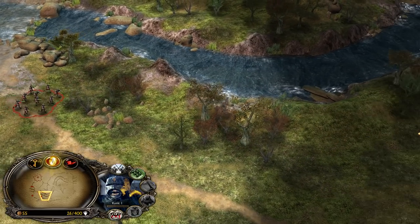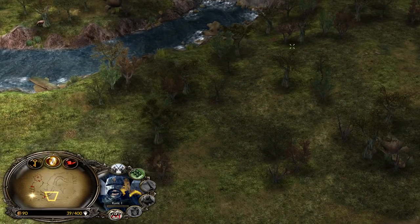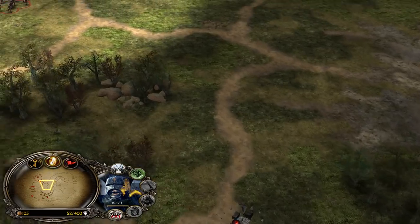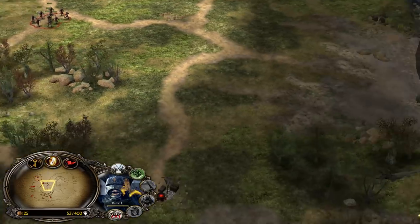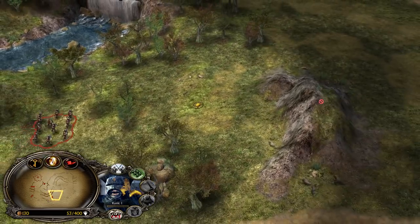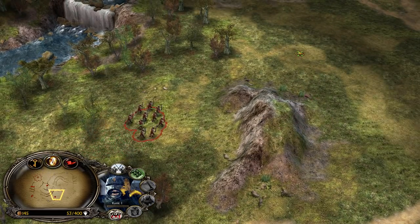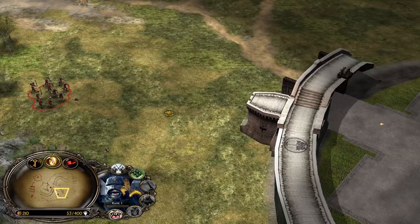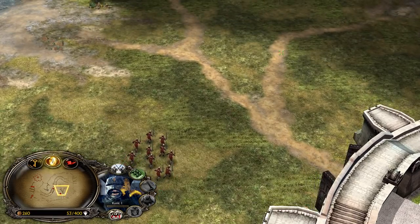We are now moving with the first Uruk-Pit to the bottom side in order to catch the enemy units, because normally they would be sending units either from the bottom side or from the middle side. For the second Uruk-Pit we can use them to check the middle. You want to be able to catch the enemy units before they reach your side of the map, because Uruk-Pit are the strongest and the fastest swordsmen in the game. Our wall check was right and we are against a Gondor player.